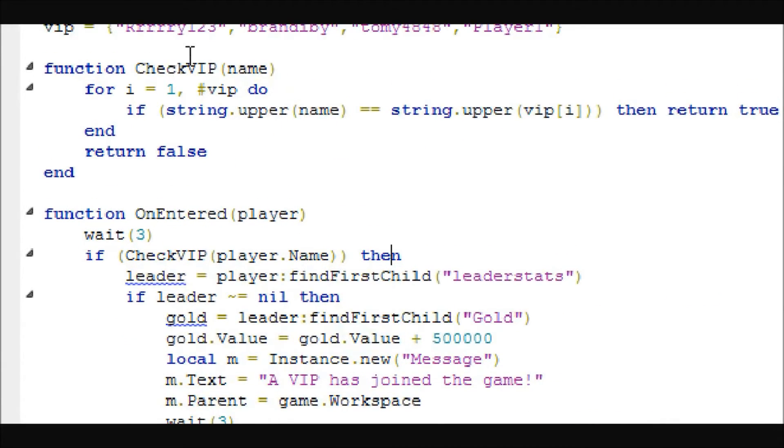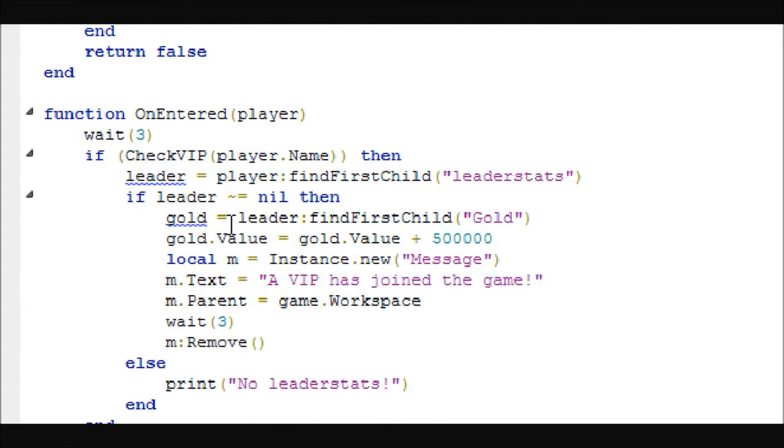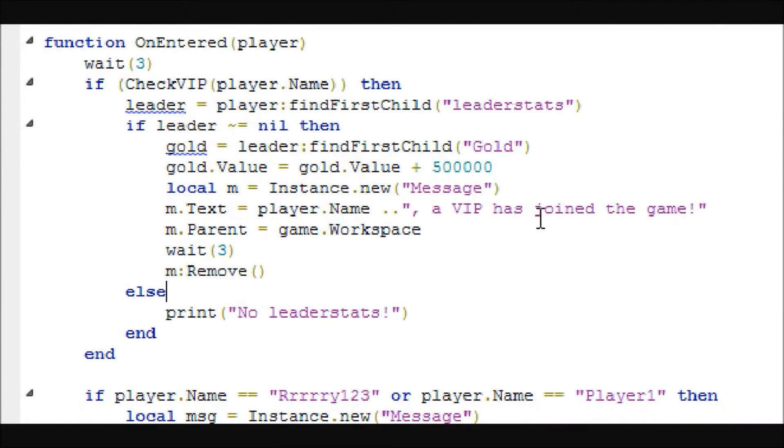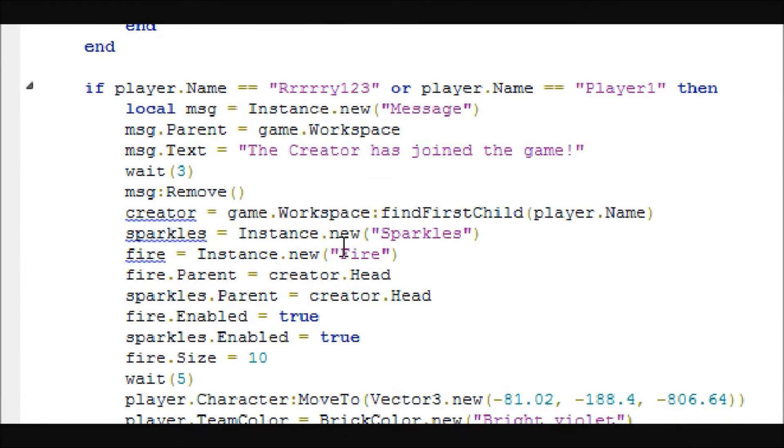It will store the player name, check the player that joined against your list, and if they are in the list it will return true, check for their leader stats, give them some gold, and then say 'a VIP has joined the game.' If you want, you could say player.name concatenated with 'a VIP has joined the game' so it will say like 'rye123 a VIP has joined' — then it removes the message.